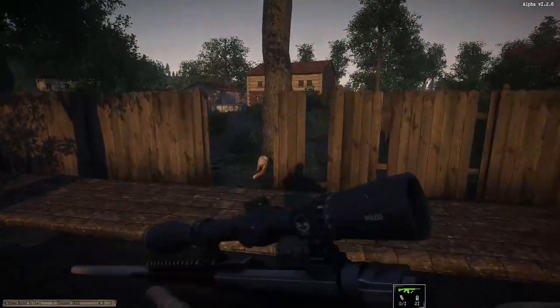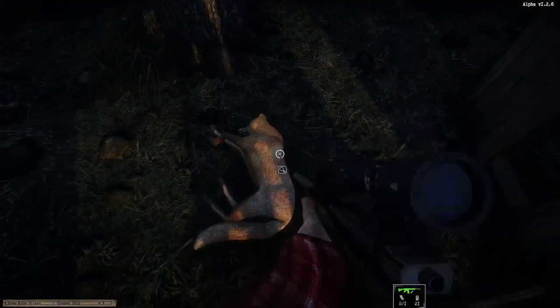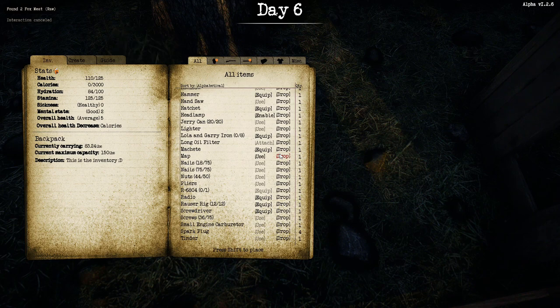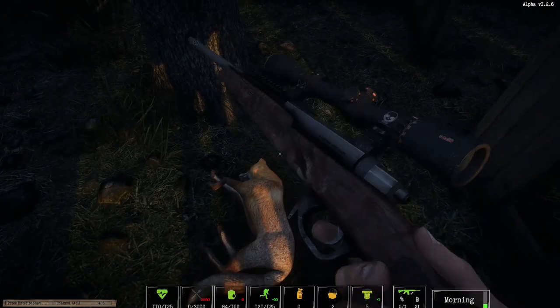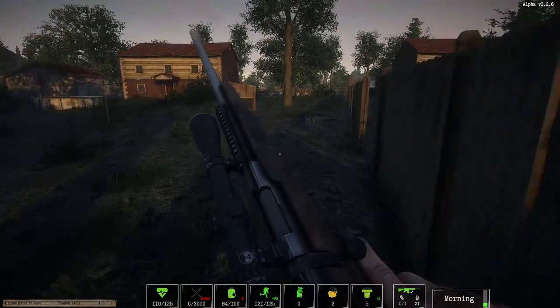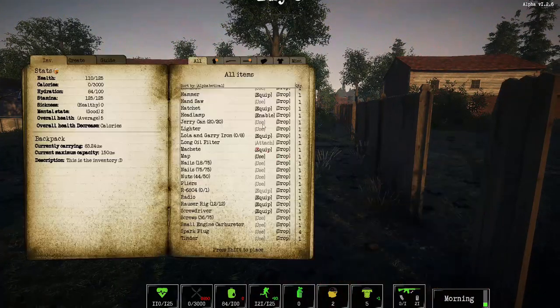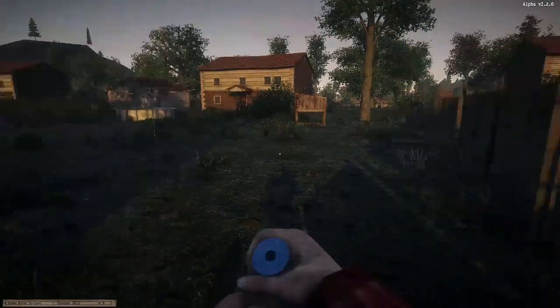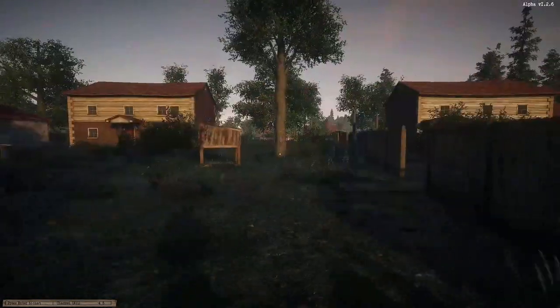We've got two of them so that's enough meat for today, it should be anyway. We need to eat 3,000 now, so we've really got to step things up a little bit with our food. We also need a load of bandages.